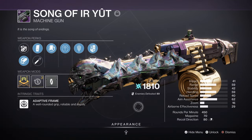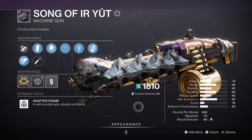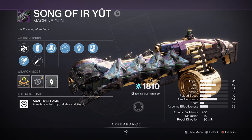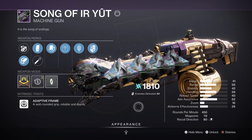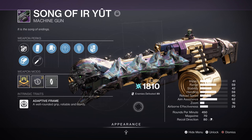For Heavy, we are running the Song of Ir Yût with Target Lock and Rewind Rounds. It's suitable for majors, ultras, mini-bosses, and bosses overall. The weapon can be easily used to cover multiple angles and situations as long as you keep firing non-stop. Since we have War Rigs equipped, we can use this weapon as a primary when things get too heated. The following perks drastically benefit our exotic, since the two in action will allow consistent damage and even more ammo to fire. If you can't get the following, which is a raid exclusive, try and get the Swarm from Zavala instead.